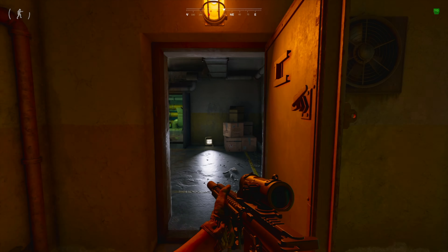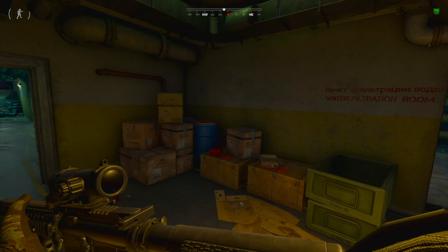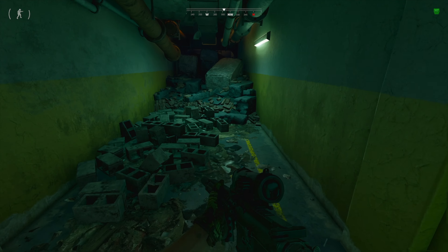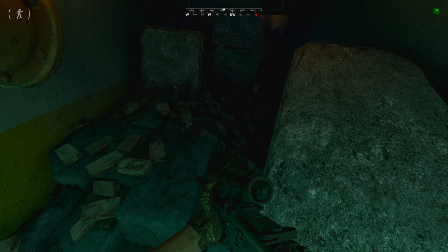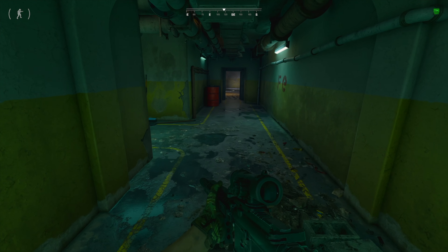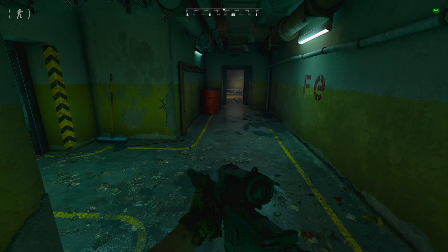There are a lot of AI in here — if they're not dead, there will be 20-plus AIs that spawn down here. You want to come down these stairs, hug a left, hug another left, go through this first door on your left, then make another left and go through the door here.